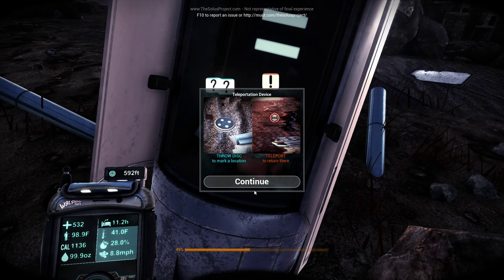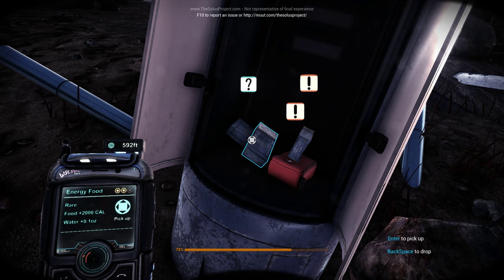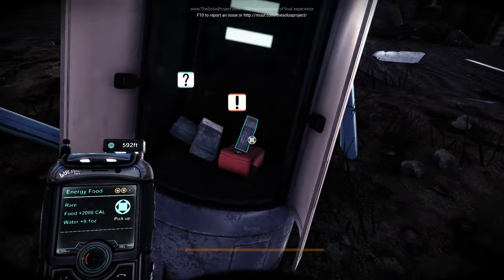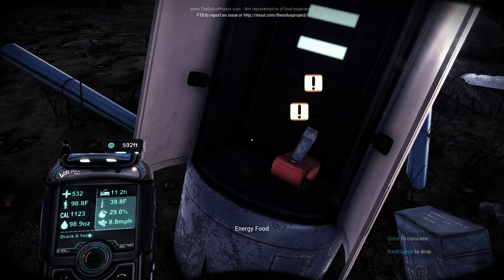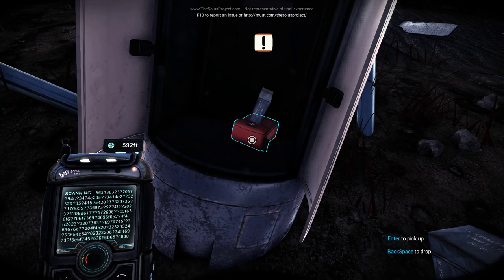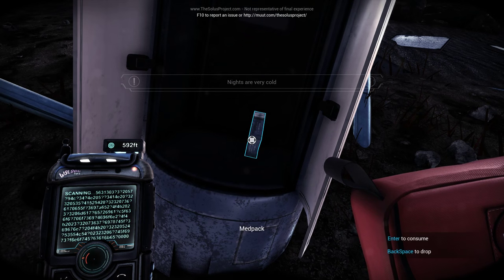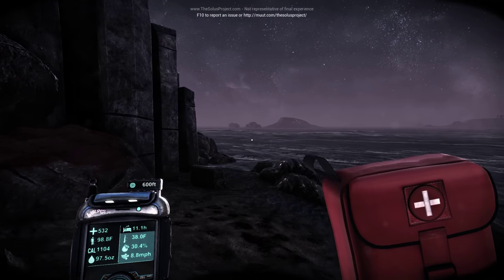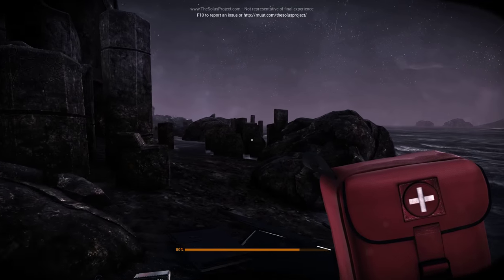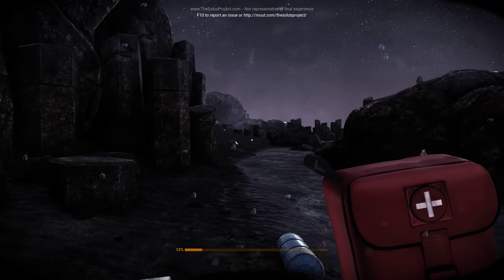Teleport device — throw disk, mark location, teleport to return there. There's energy food with 2,000 calories. I already got a lit torch. Give me that food. There's a med pack — I'm going to need that. I still hear the strange sound coming from this cave. I like to get inside the cave just to see what might be inside.